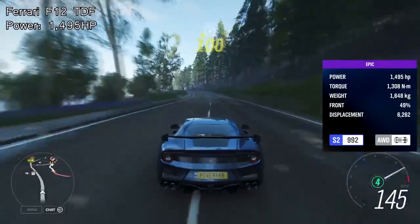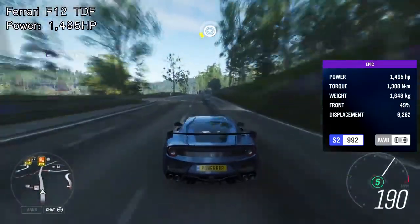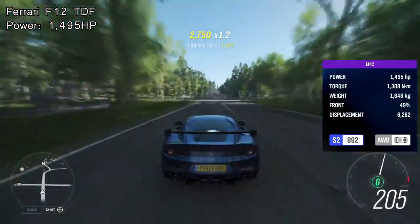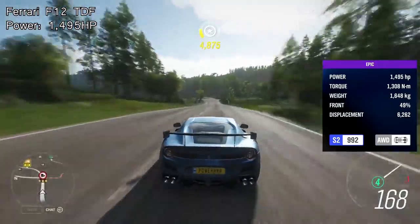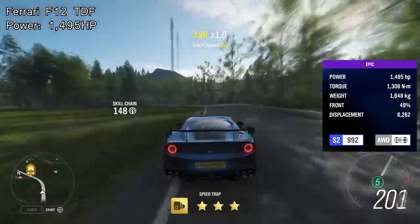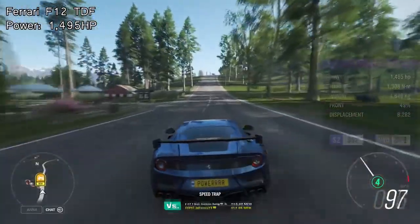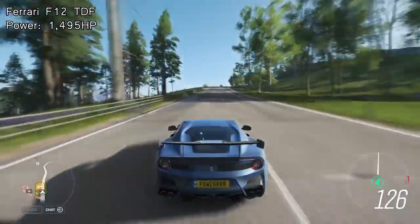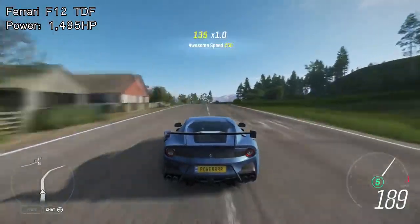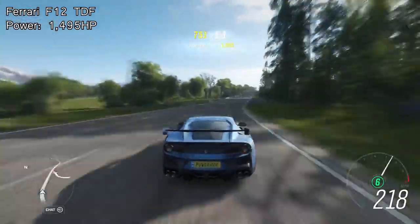Coming in at number seven is another car in the 1400 to 1500 horsepower range, but it is the last car within that range — the Ferrari F12 TDF. This is another car that not everyone will look at and think it's going to be one of the highest horsepower cars in the game, but trust me, it is. It stands at 1495 horsepower. Quite a few of these first cars are close to each other in horsepower, but from now on the horsepower differences become much larger.